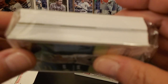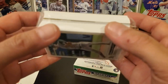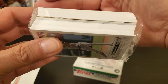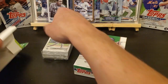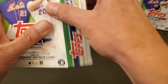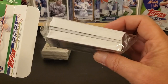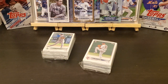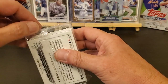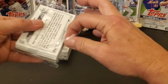Looks like we got something checkered in there — I don't know if y'all can see that. Looks like it's red and white. We'll probably save that one for last; maybe it's one of them Independence Day cards. And looks like we got maybe a Chrome Stars of the MLB. We'll find us a good parallel.